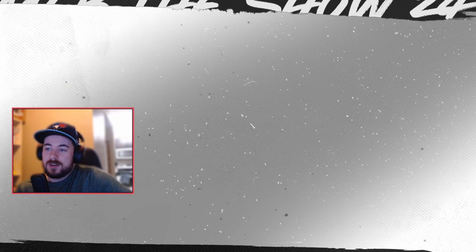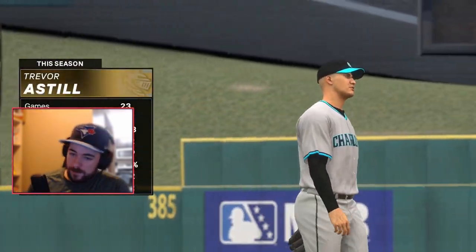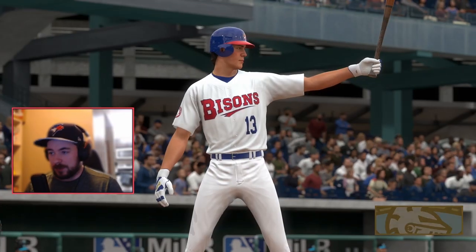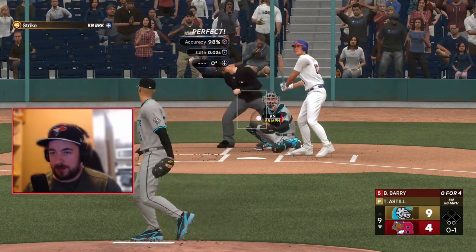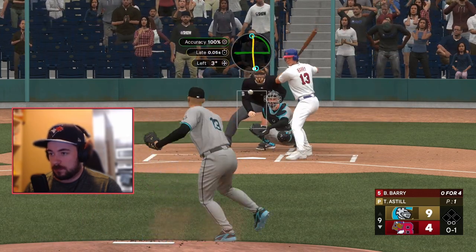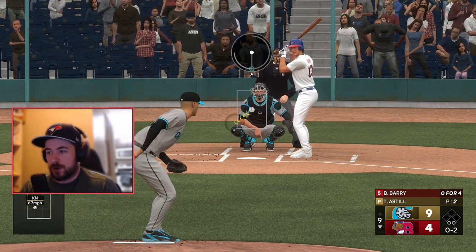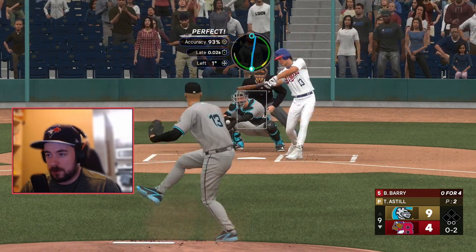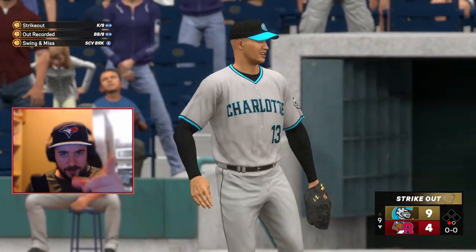Right now our record is looking okay, but unfortunately lefties are hitting way too good against me and that's unacceptable. This batter is a righty so he'll definitely strike out. I went two knuckleballs and finished it off with a sweeper — and yep, that's how we do it.